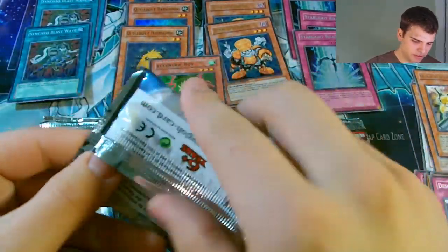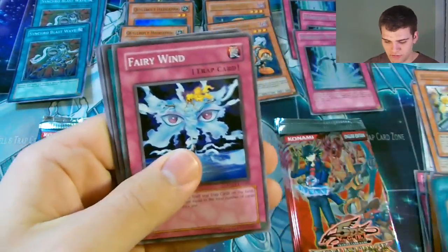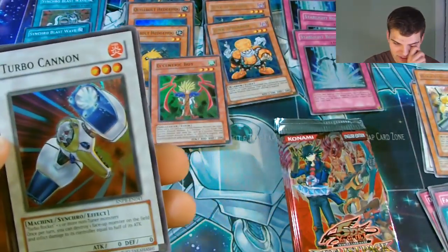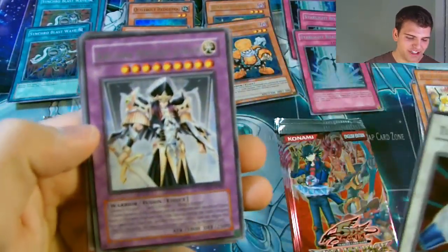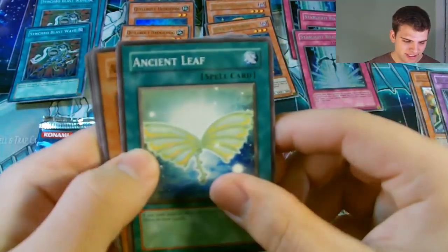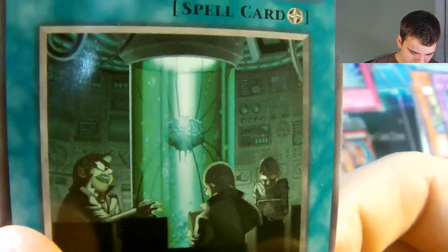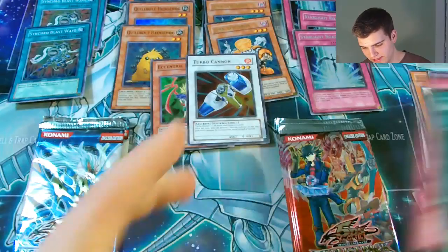Now for one pack of Ancient Prophecy. We get Release Restraint Wave, Fairy Wind, Spirit Tuner, a Super Rare Turbo Cannon - I love all these Synchro Turbo Monsters - and then a Rare Arcanonite Joker. That's pretty cool. Also Ancient Leaf, Armored Axon Kicker, Brain Research Lab, and Flame Bell Counter. Is that a Brain? There's a Brain in that picture!